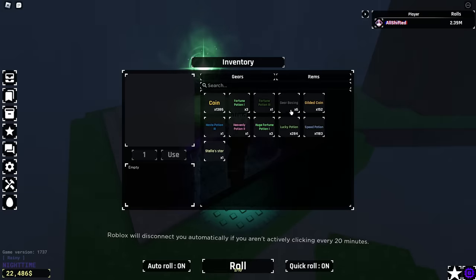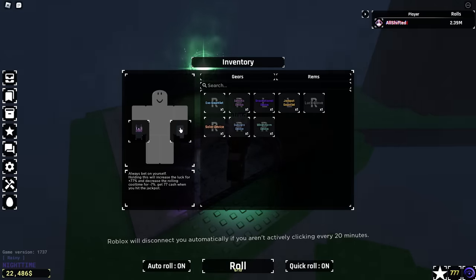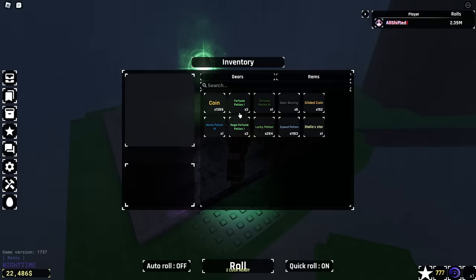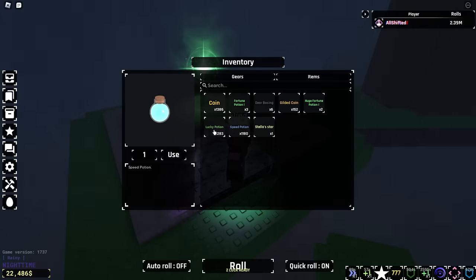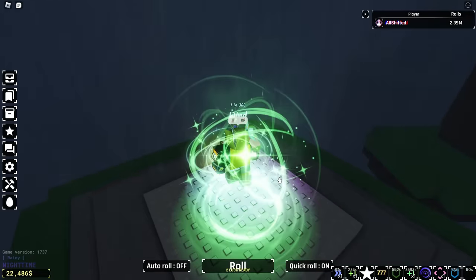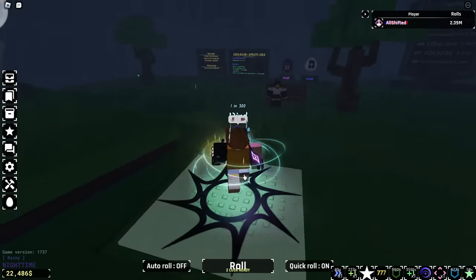Screw it, I'm just going to do it. I'm switching from Galactic Device to Gauntlet and stopping the rolling. I have Heavenly 2, Fortune 3, Huge, Lucky, Ace 3 active. Let me pop more Lucky Potions, and I pray I get something good.